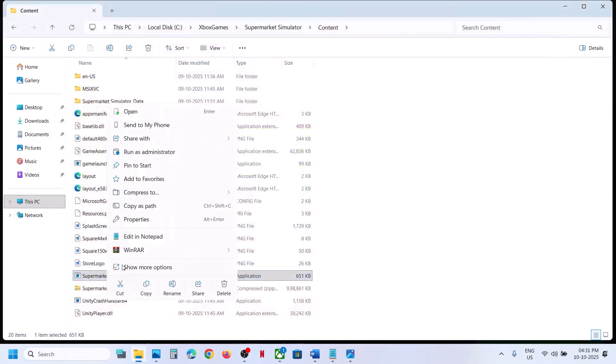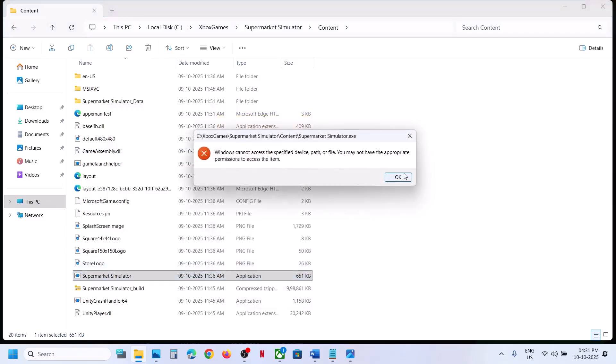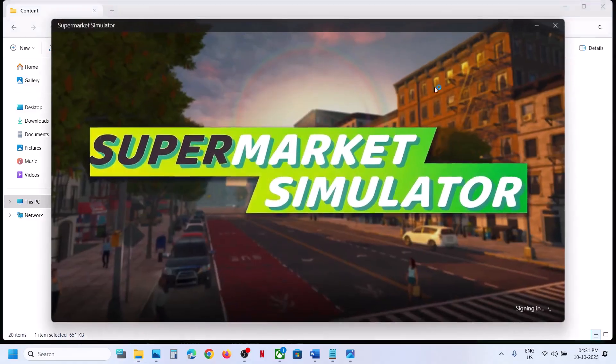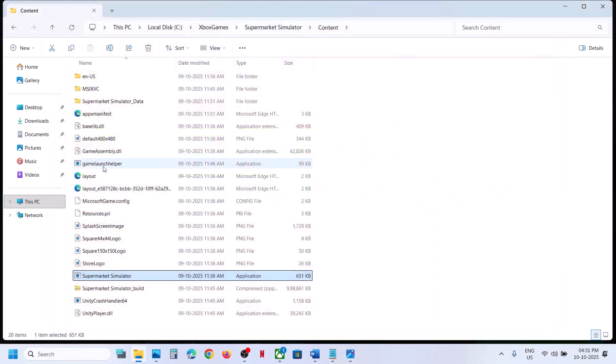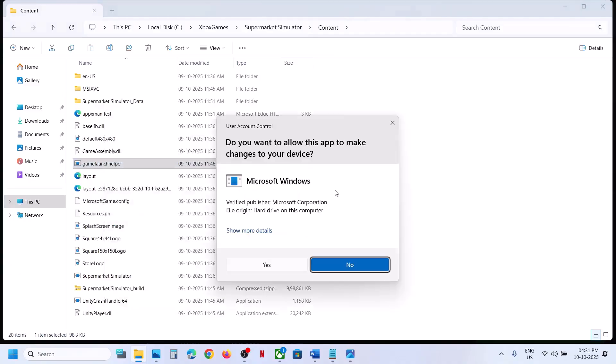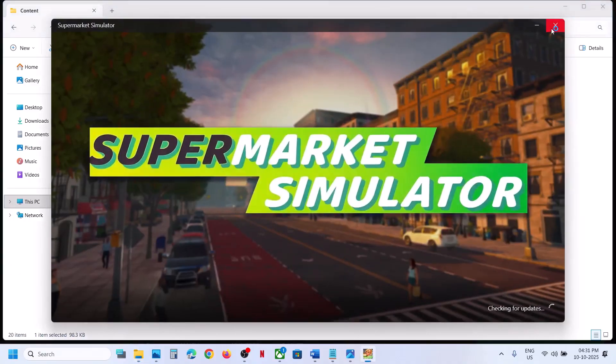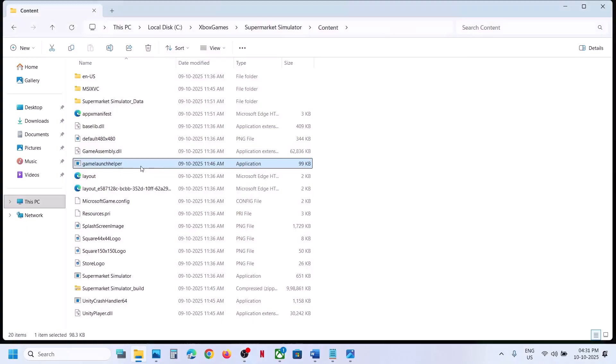If that does not work, right-click and then click Run as Administrator, click Yes to allow. Alternatively, find the game launcher helper, right-click, click Run as Administrator, click Yes to allow, and then use the game helper and launch helper to launch the game.